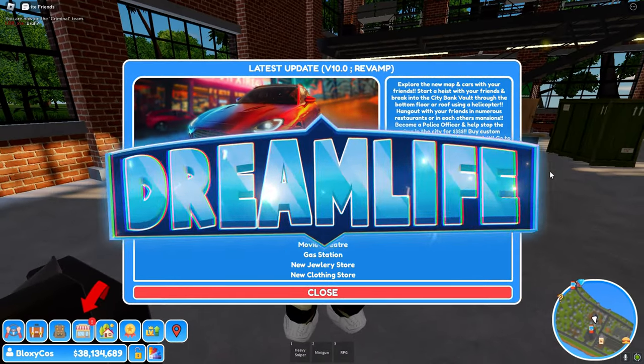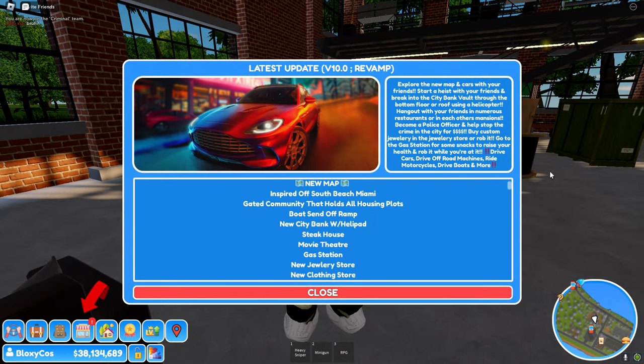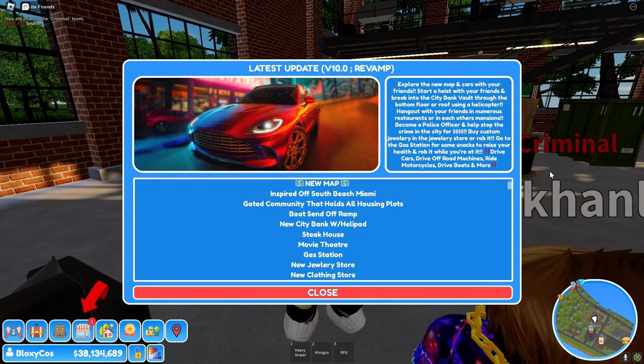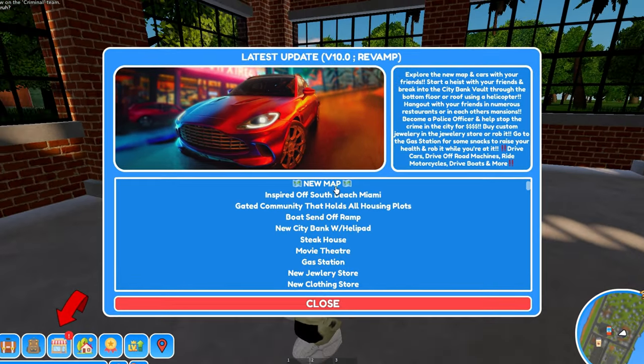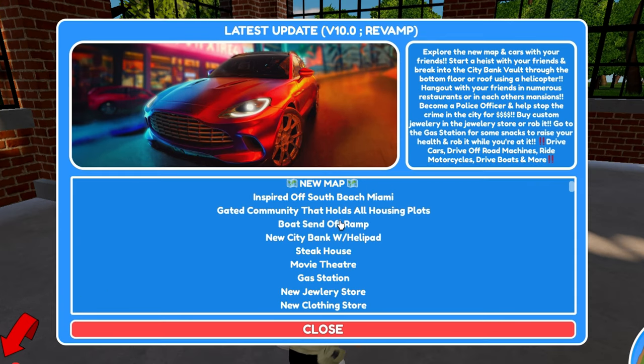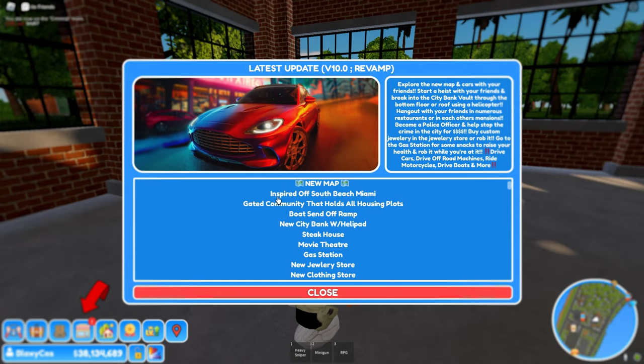We're back in Dream Life because they added a new update and it's a very big one — it's a revamp, so the entire map, cars, everything has changed. Let's go through the list of new things. There's a new map inspired by South Beach Miami, a gated community that holds all housing plots.